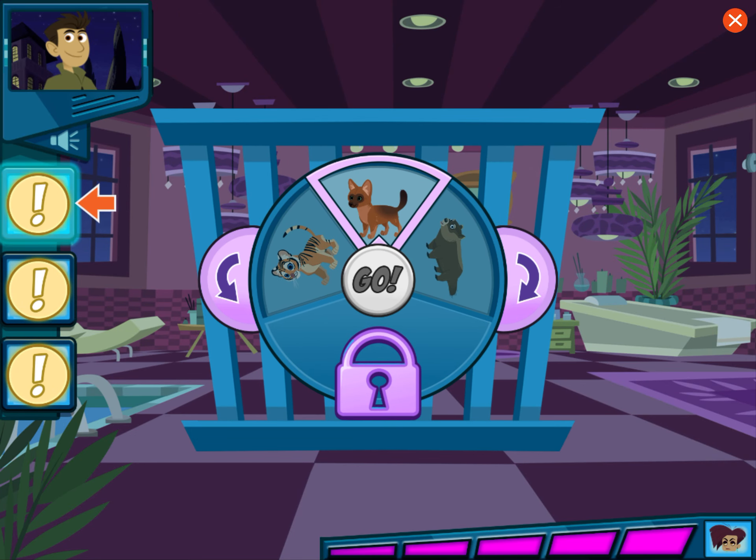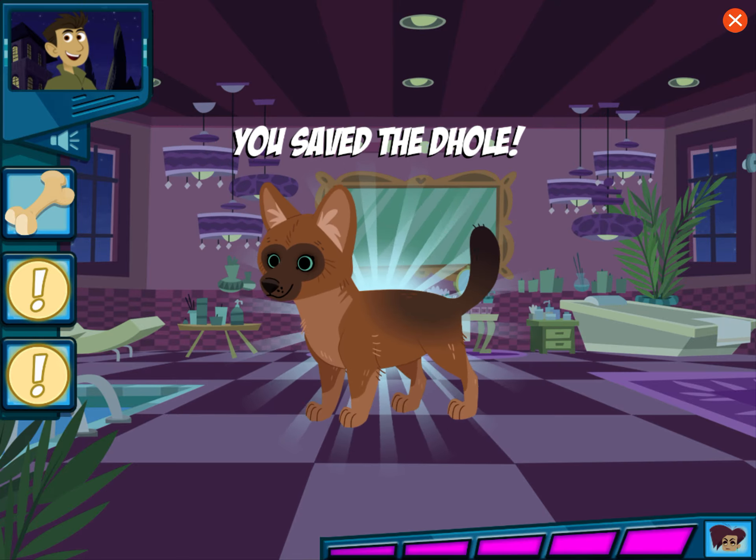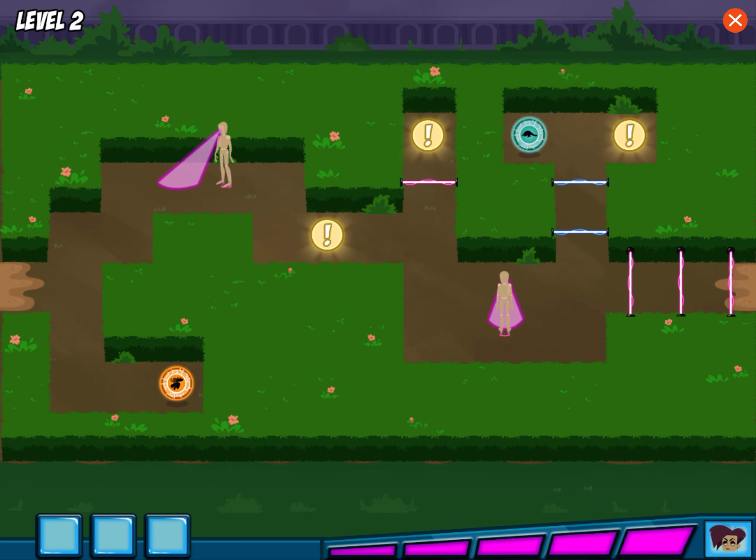Guess which animal is in the cage by revealing the clues one by one — try using as few clues as you can. This animal eats meat and would probably love to gnaw on this bone. Use the arrows to turn the dial until you think the right animal is on top. We did it! But Danita still has more baby animals — let's rescue them all!